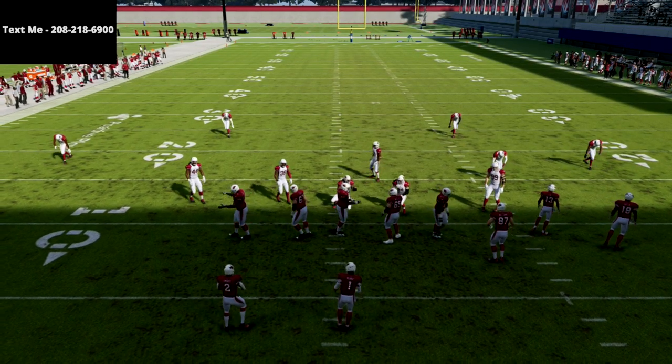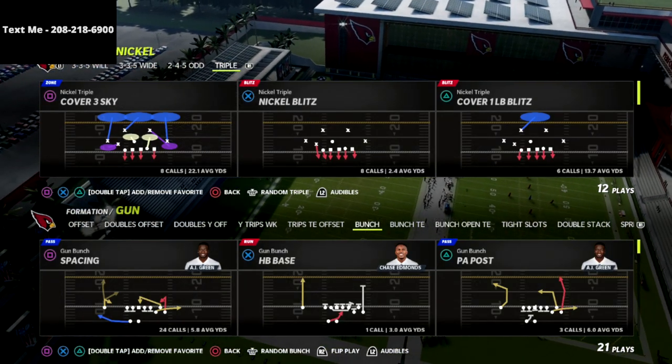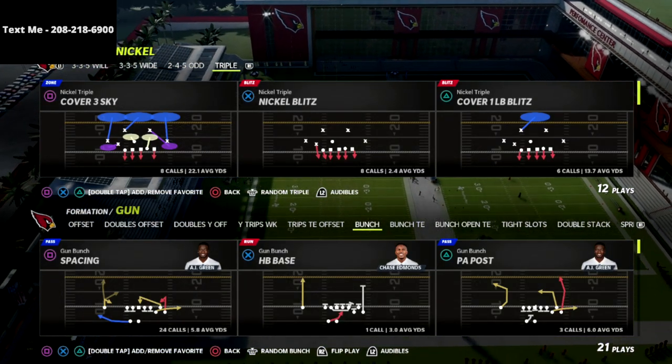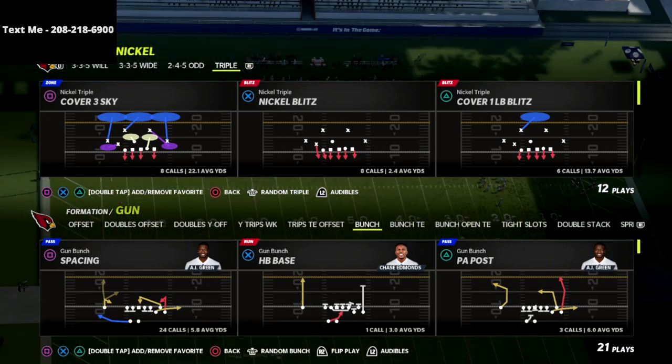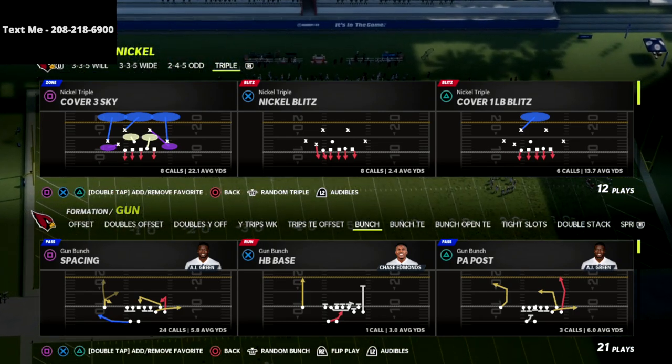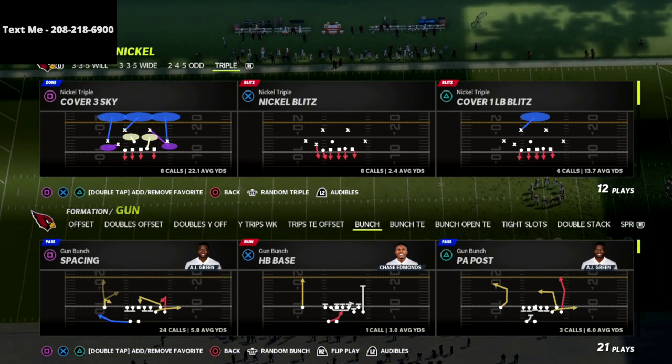In this video, I'm going to share with you a simple little blitzing concept that you can use. It's basically a passive pressure because you can actually Mabel out both of your coverages. This allows you to play really good defense in Madden 22. It's very good cover three Mabel style defense, but you're able to get some passive pressure.